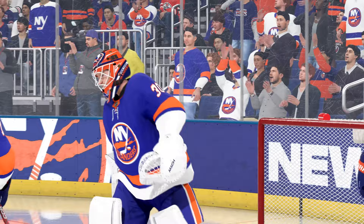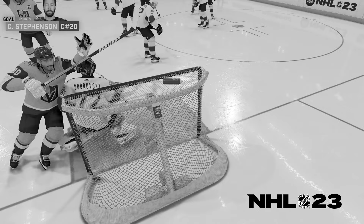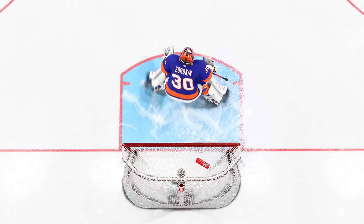An update to our human goalie controls makes playing goal more accessible and intuitive. Historically, the game's controls made it easy to lose the net, creating frustrating empty net goals and a steep learning curve. So in NHL 24, we have added a new tethered control system — as you slide back and forth to make saves, you simply release the left analog stick and your goalie will auto-return back to a centered position.